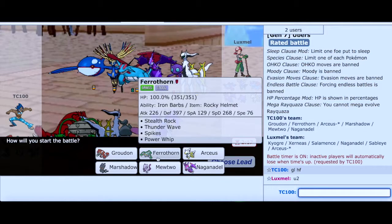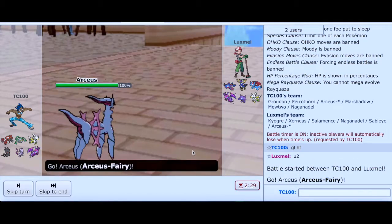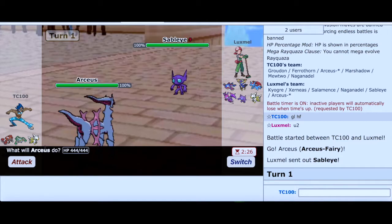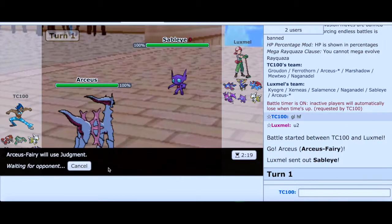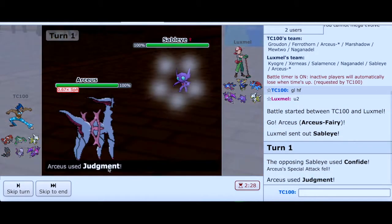I'm going to figure out my choices here. I think starting out with Arceus Fairy might make sense. It works out in my favor because we see Sableye — I think he's going to Taunt. So I'm expecting that and going to use Judgment right away. Oh, I thought it was going to Taunt — that would have made a lot more sense in my opinion.